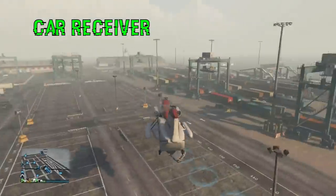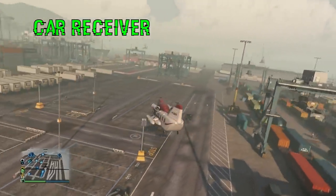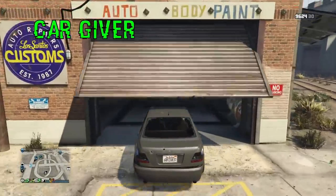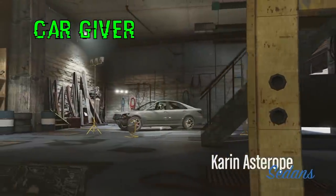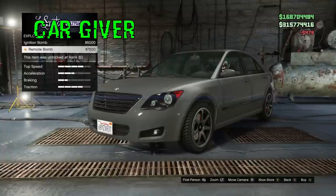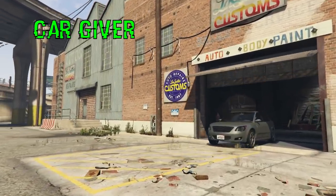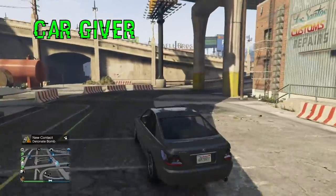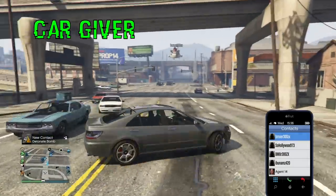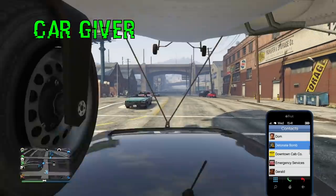I've grabbed a streetcar for him. He fell under the map, spawned back on top of the docks. Now as the car giver, he's going to put a remote bomb on the streetcar. He's going into LSC — you don't have to make it a personal vehicle whatsoever, just drive it into LSC and throw a remote bomb on it. Press A on it, it costs $7,500 — pretty cheap. Purchase the remote bomb and drive out. You're going to have a new contact added on the left-hand side: 'detonate bomb.' Open up your phone, go to your contacts, and that's where you're going to detonate this remote bomb when the time comes.